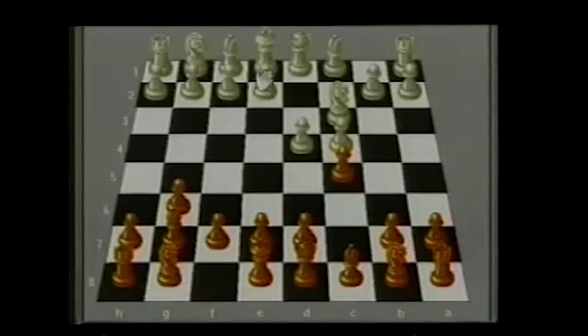This is a position I personally like very much and have played a number of times, scoring around 80% against very good players. White's options here include d5, the most common move; d takes c, a move I do not recommend for white; knight f3, which gives black a very comfortable position; and e3, which does not create any problems for black.